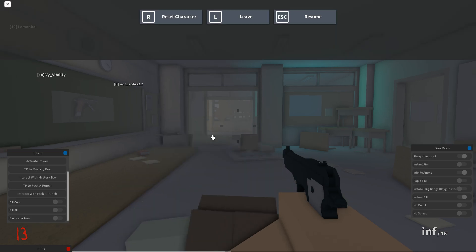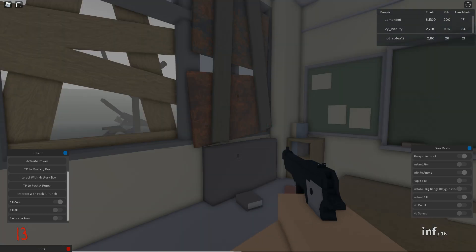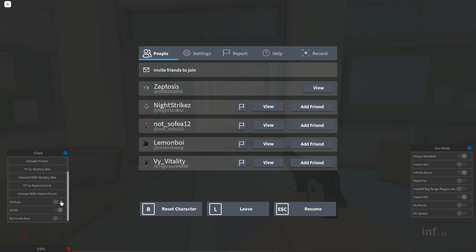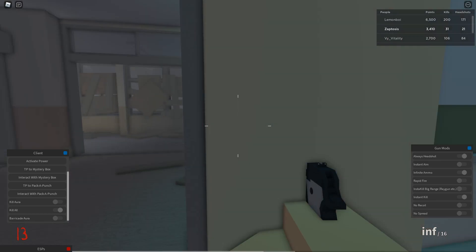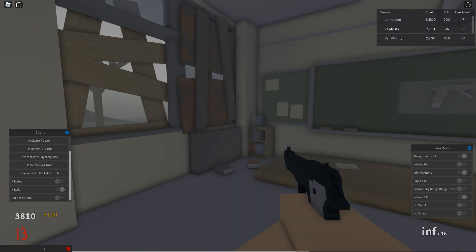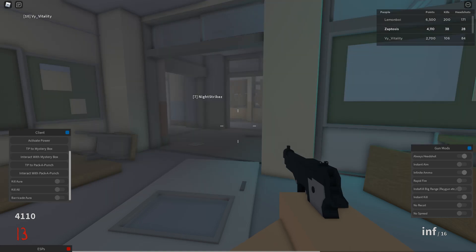The really cool stuff is the kill aura. If you want to auto farm this, pair this with an anti-EFK, and any zombie that comes near you will get killed. Or you could do kill all, and it's just going to kill every zombie in the game. You can see my money is just going up at an insane rate. So it's a pretty cool way to auto farm this game.